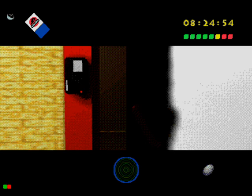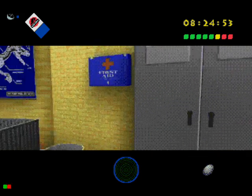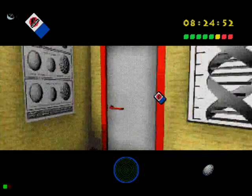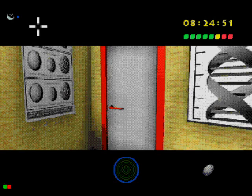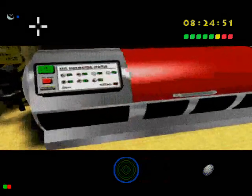All right, once inside here you're going to want to turn around immediately. I think that is the door we need, so go ahead and go through that door. Travel through the door. The very first door you see when you come in here — there's the incubator.